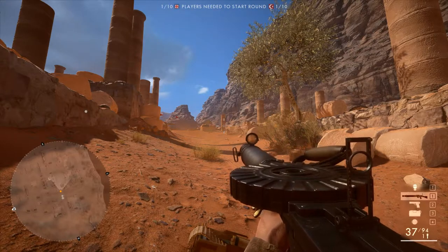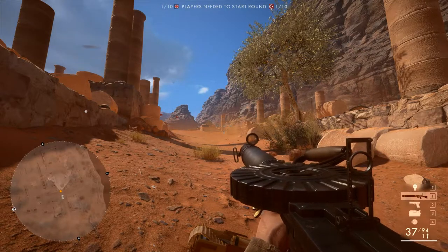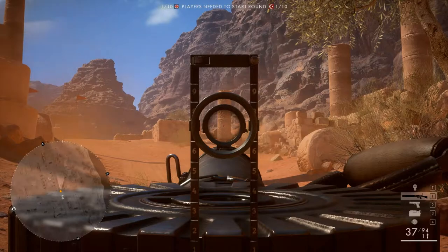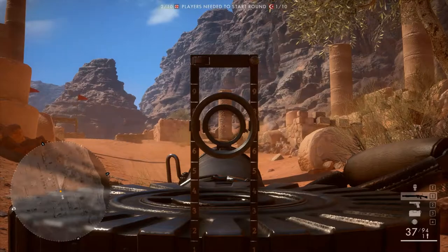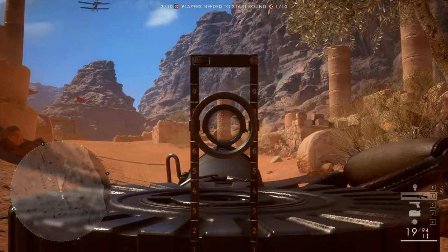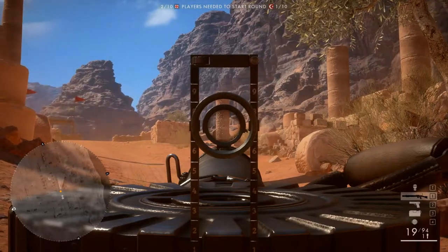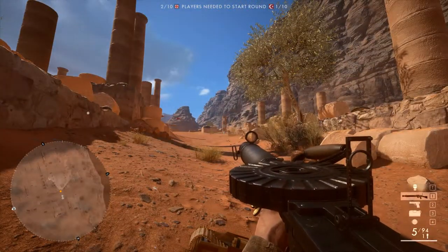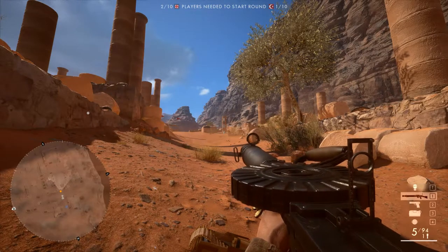Something else special to light machine guns and submachine guns is a first shot multiplier for spread. The very first shot you take is worse than all the rest — there's an initial buck of the weapon. But once you've got that first shot, you then have it under control and the accuracy gets better with both recoil and spread.